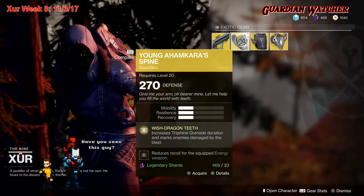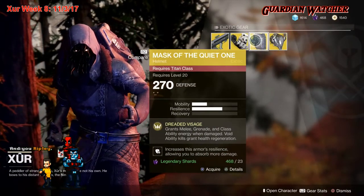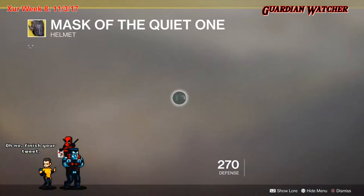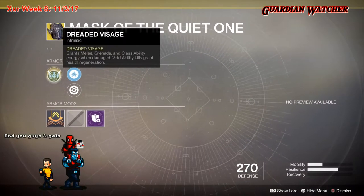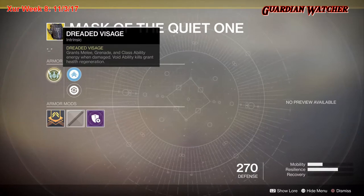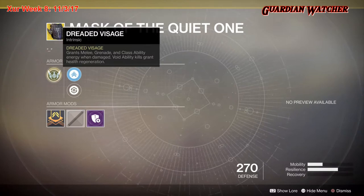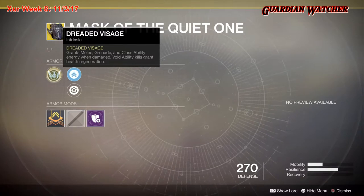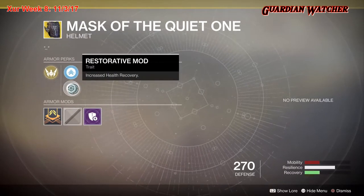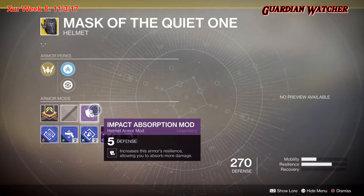Next we'll be going over the Mask of the Quiet One for the Titan class, with a little bit of mobility and twice as much resilience. The exotic perk on this is Dreaded Visage, which grants melee, grenade, and class ability energy when damaged. Void ability kills grant health regeneration. It also comes with a Mobility Enhancement Mod, Restorative Mod, and an Impact Absorption Mod.